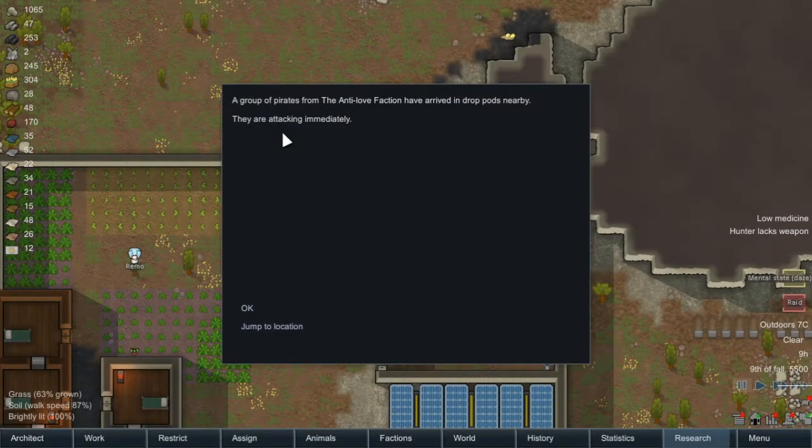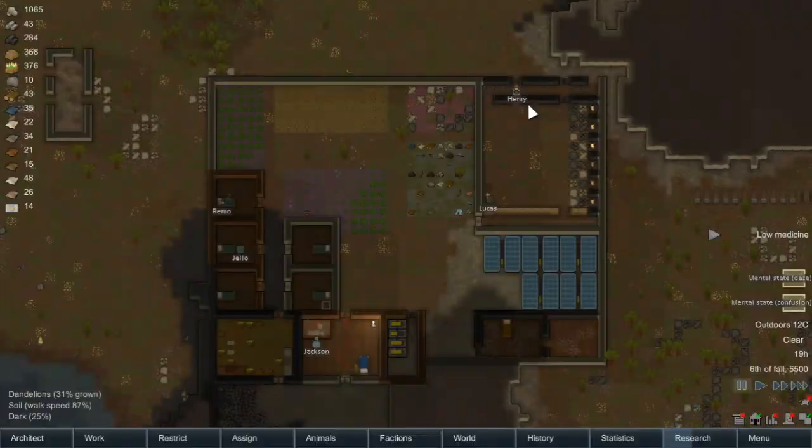A group of pirates from the Anti-Love Faction have arrived in Drop Pods nearby — they are attacking immediately. Hello guys and welcome to VipKing Gaming. I'm the VipKing and today we're going to be playing some more RimWorld. Welcome to Episode 9.